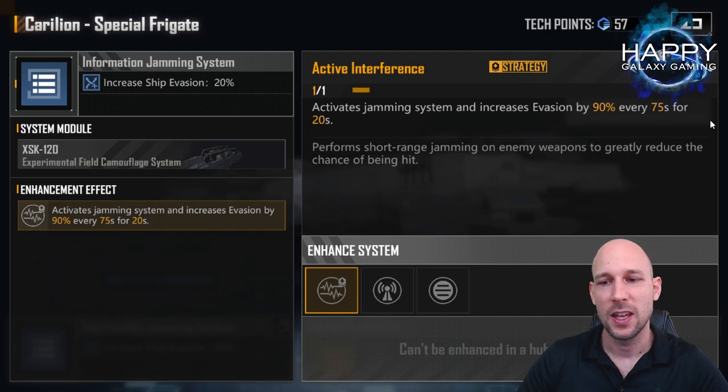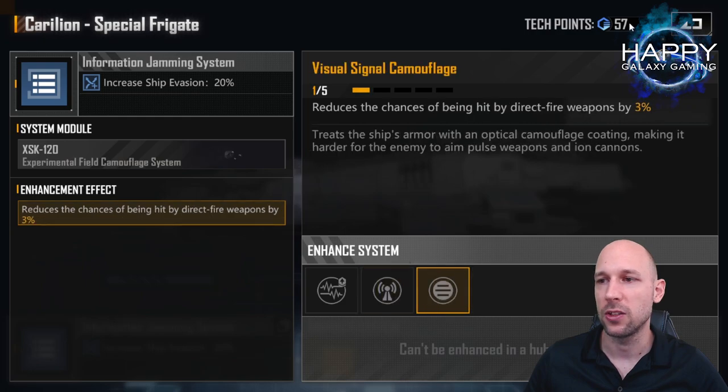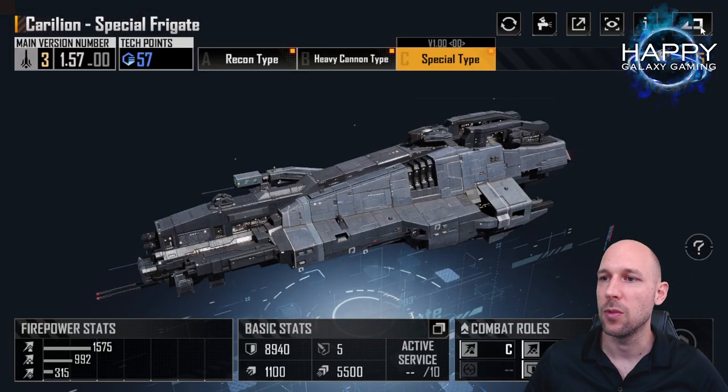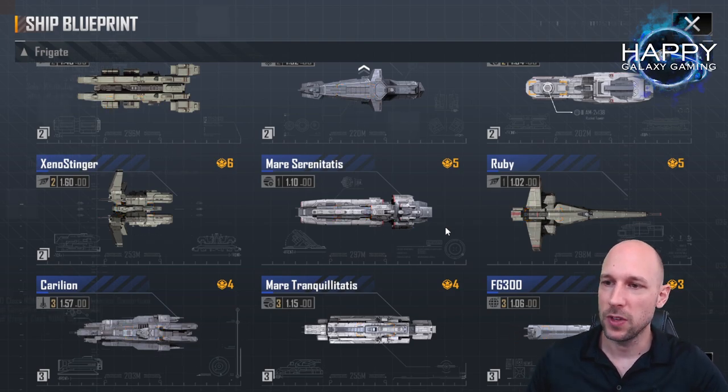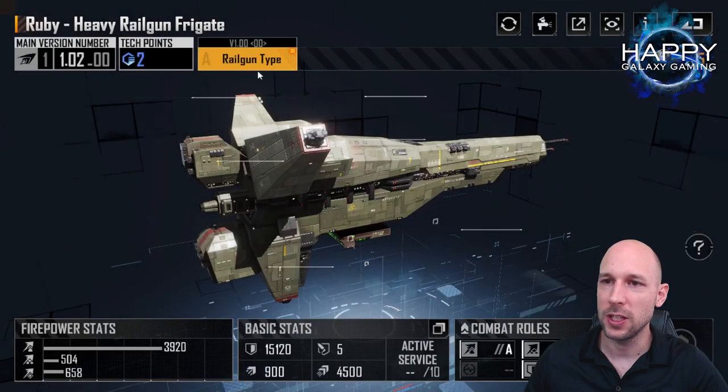That would mean you start without that skill active for the first 75 seconds. 75 seconds is a long time in a fight, and especially at the beginning the fights will be very quick — many times under one minute. That means the skill will never be activated, or only activated when there's one enemy left, and one enemy doesn't do much damage. That's the reason why I go with the other two options in most cases.